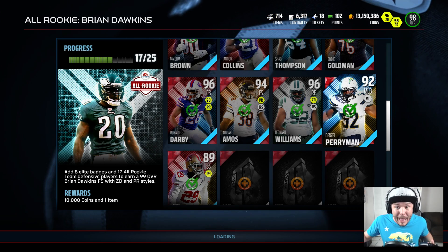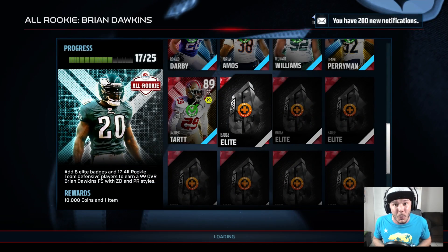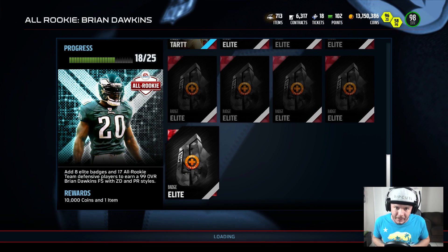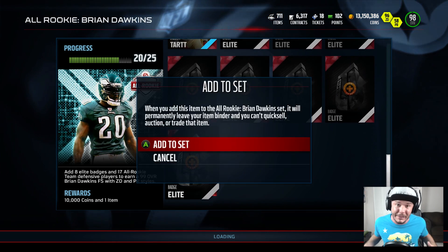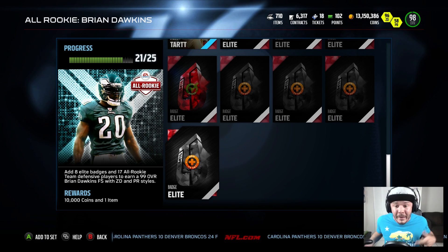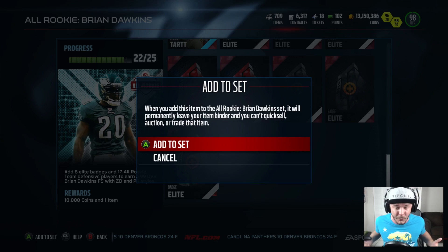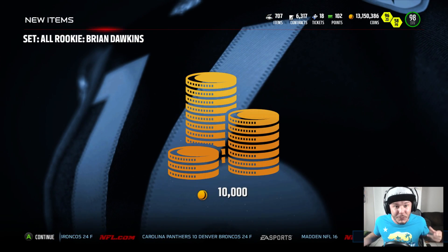It was a real pain in the ass to have to buy Leonard Williams just to add him to the set — he's a really, really nice defensive end, it's just like they're a dime a dozen. You could get yourself a Vic Beasley for 14K and he's probably going to play just as good as Wilkerson or even up with the base elite J.J. Watt that I have as a backup right now. And Jason Taylor with that 100 acceleration — it's kind of hard to get rid of him. So we're going to go ahead and finish Brian Dawkins.